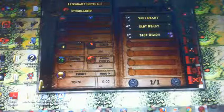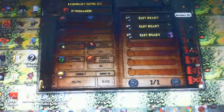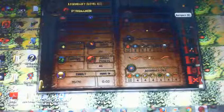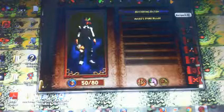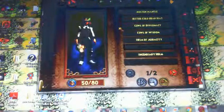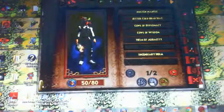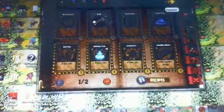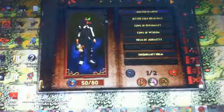Next up is the backpack. A lot of talking makes me thirsty. So this is your backpack — it holds your equipment items, your housing items, your snacks, your reagents, and that's pretty much it.